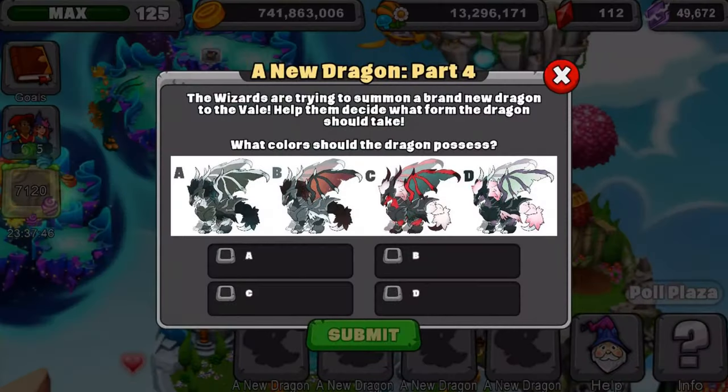Now we get to vote on the colors and stuff like that, so more of the design. I don't know why I didn't do this before — I guess they just want to pick out the four designs and go for the colors and stuff like that for the next vote. So I'm going to give you guys my honest opinion about each one of them: A, B, C, and D, and what they actually look like. They're like a bunch of animals mixed together, so we're going to go with it.